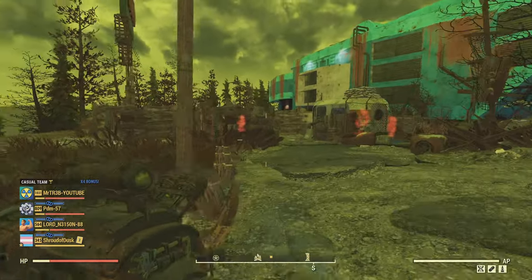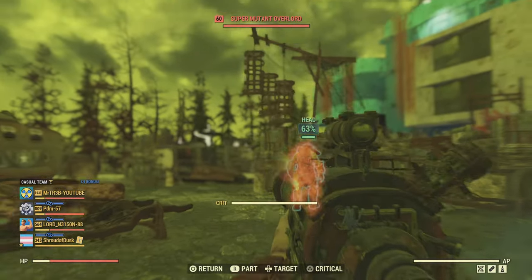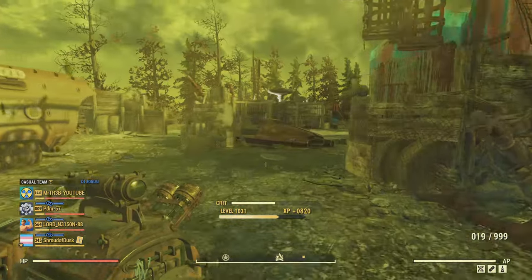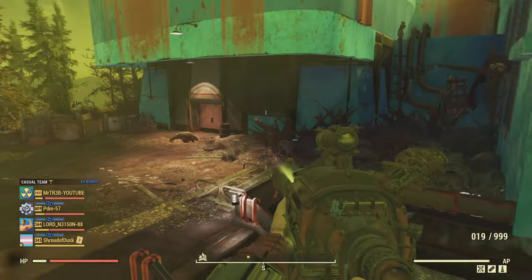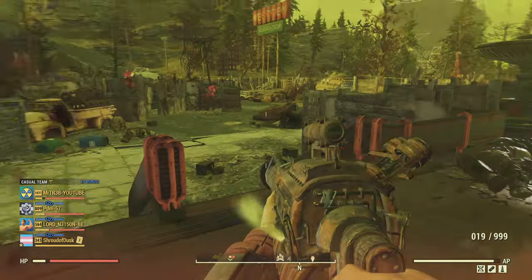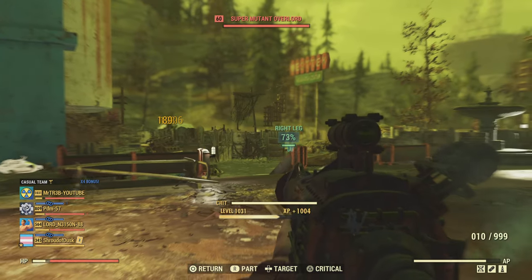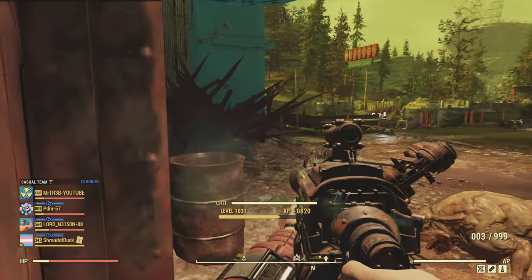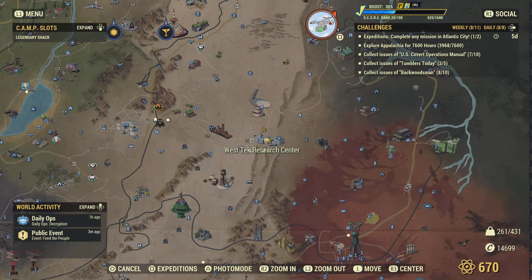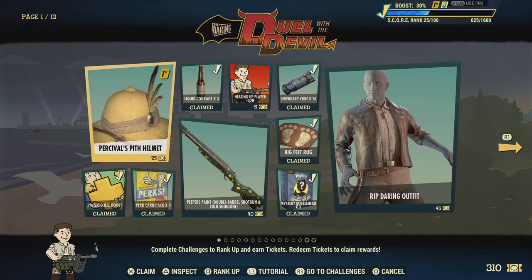As you can see, the same guy is outside here again. I'm going to do exactly the same — just wait outside the front for 20 to 30 seconds. It usually works every time. Just wait here, give it that 20 seconds, and everything inside will respawn. So now we're at level 25 in the top right-hand corner.